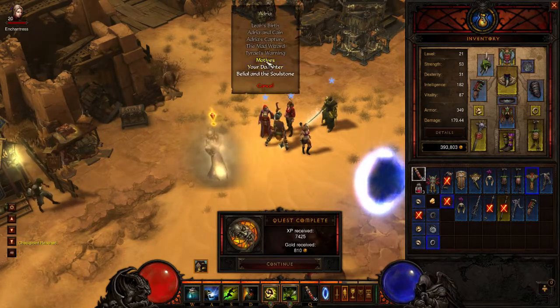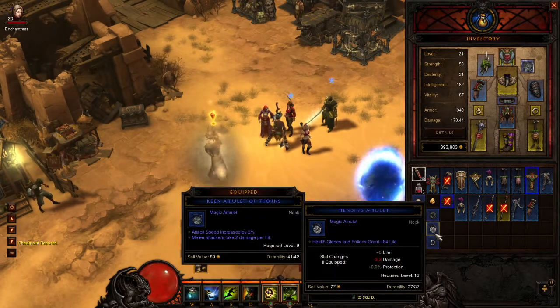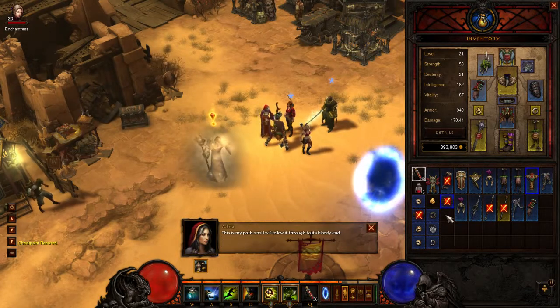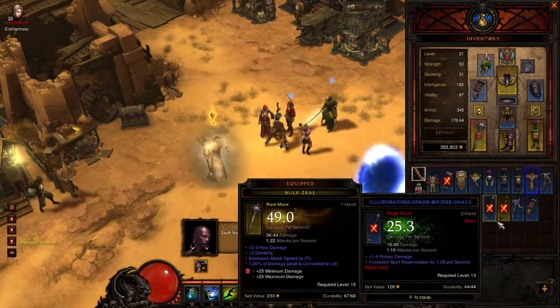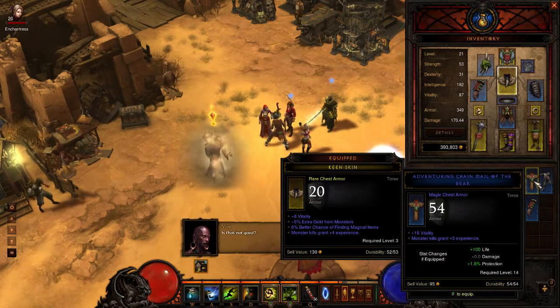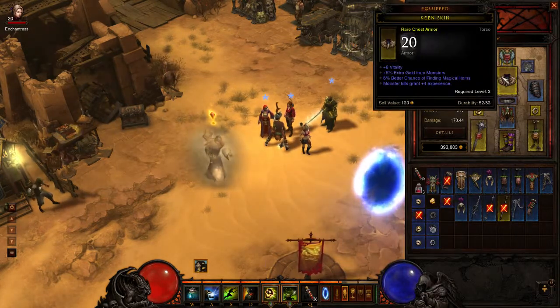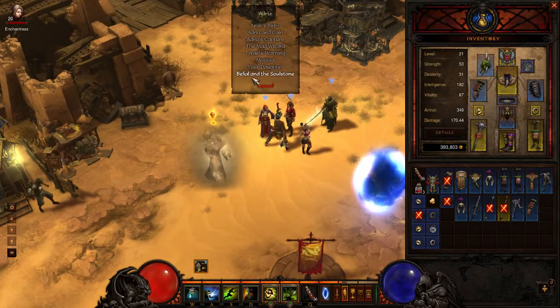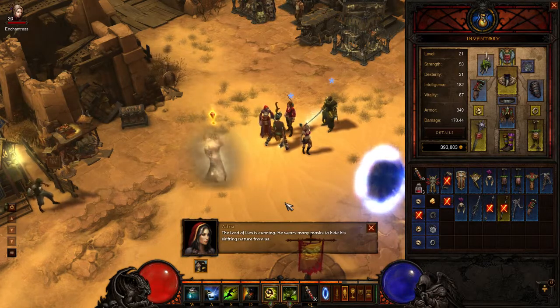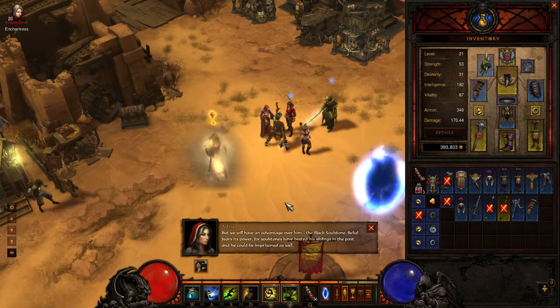That's going to take a while. 'After surviving the devastation in Tristram all those years ago, I swore vengeance upon Diablo and his ilk. I've sacrificed everything for it. This is my path, and I will follow it through to its bloody end.' 'Kindness will not help us survive in these dark times.' 'The Lord of Lies is cunning — he wears many masks. But we will have an advantage: the Black Soul Stone. Belial fears its power, for Soul Stones have bested his siblings in the past.'